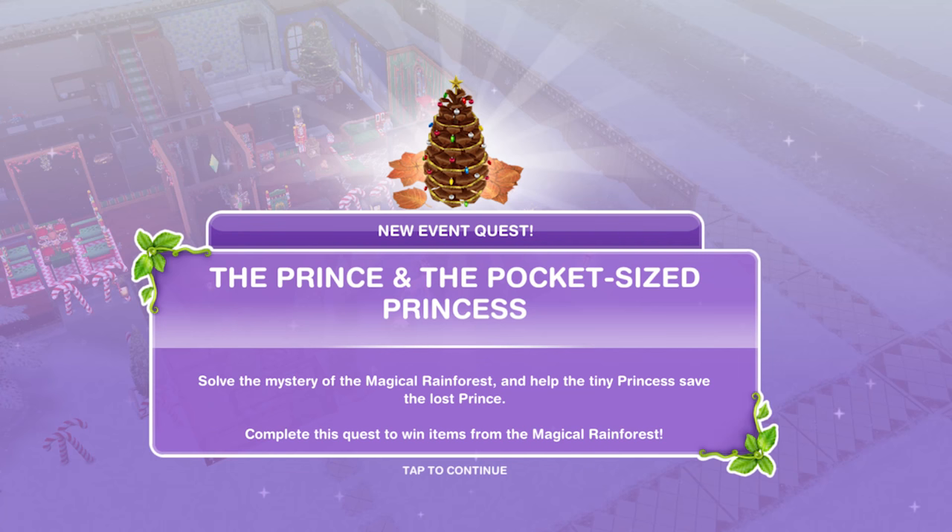Hi guys, my name is Gwyneth Jemskill and welcome to a new Sims Freeplay quest. We have got a new pop-up. This is all part of the Prince and the Pocket-sized Princess community event that's going on at the moment. So we will get this pop-up. It says: The Prince and the Pocket-sized Princess new event quest.